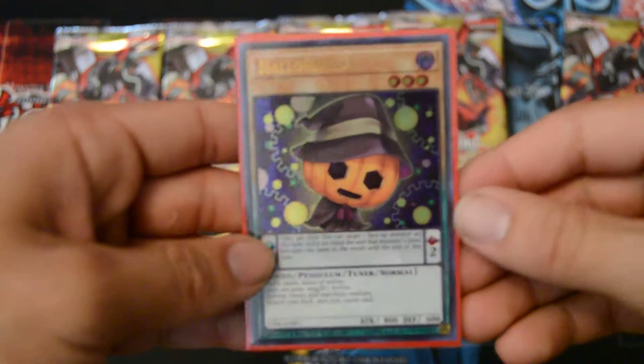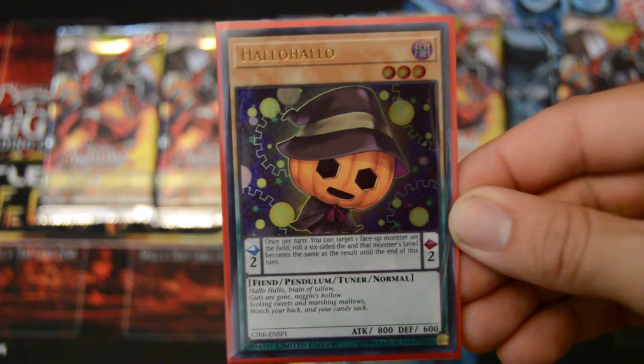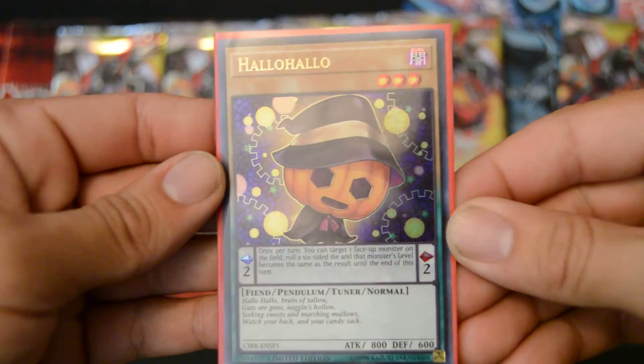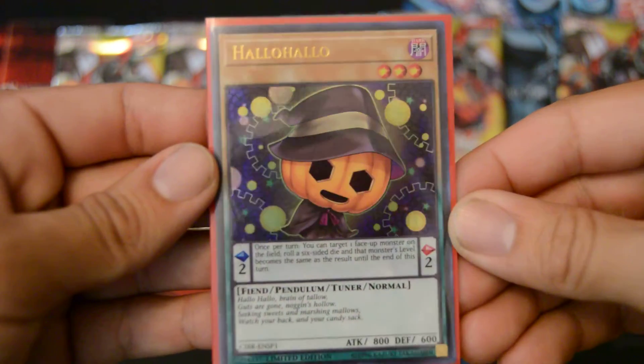This time with the Circuit Break sneak peek. I know, I'm like a week late into opening these bad boys. Just been super busy. Nonetheless, I got five packs for you guys to open. Let's check out the promo card — Holo Holo, I believe that's how you call it. Very cool, like a little jack-o'-lantern. Always nice for the Halloween festivities.